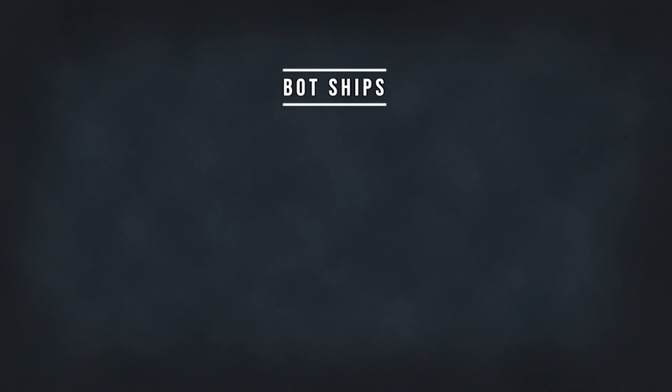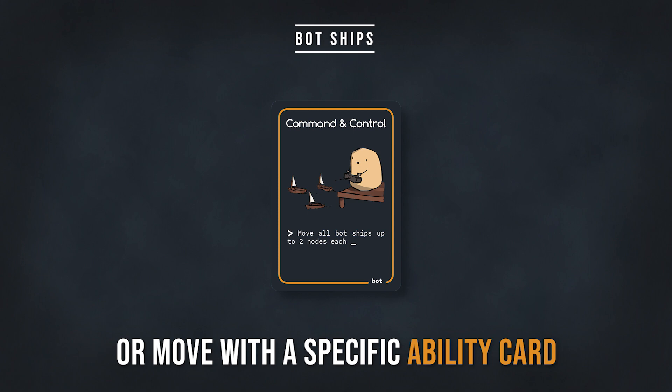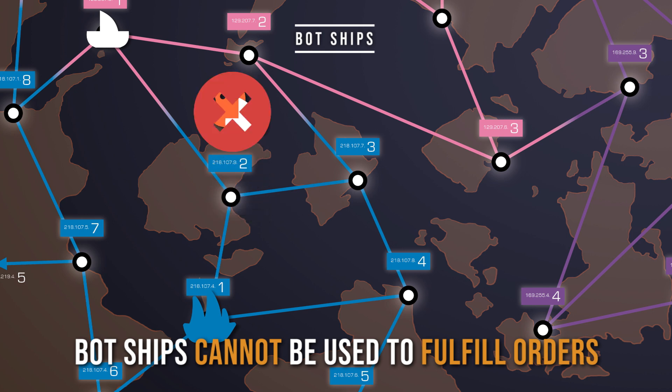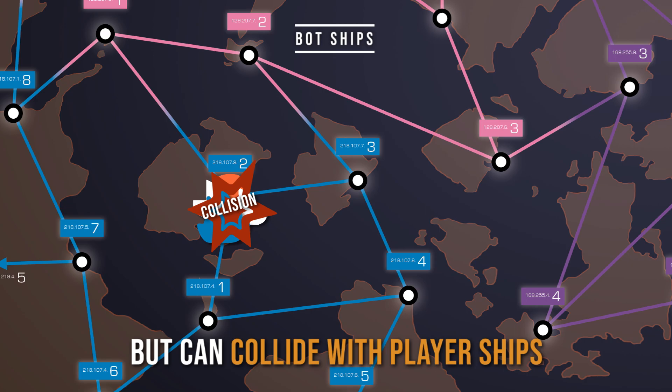Bot Ships. Bot ships can only be placed with ability cards or moved with a specific ability card. There can only be a maximum of 10 bot ships on the map at any one time. Bot ships cannot be used to fulfill orders and do not collide with one another, but can collide with player ships.